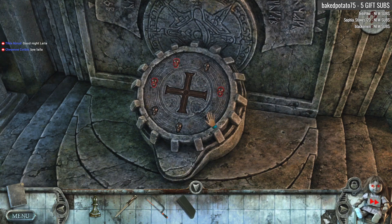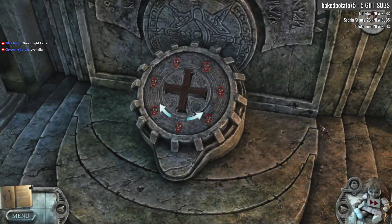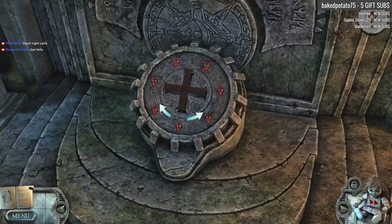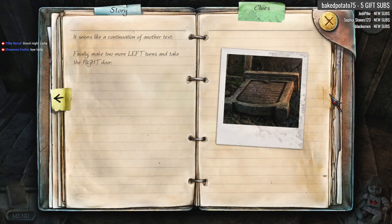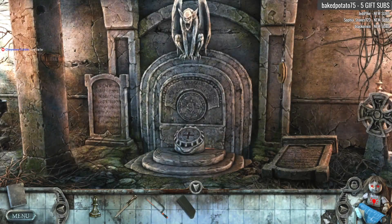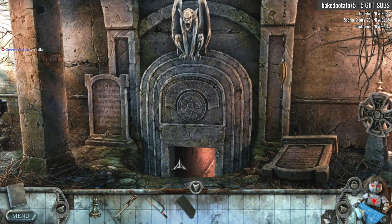Nope. Damn. I can get the first three. Bang, bang, bang, bang. We did it! Oh crap, I need this code now. So it is... two lefts, two rights. One. Two. One. Two. And then what's the rest of the code? Two lefts, and then the right door? Two. Two. What the heck is going on? Layers upon layers of secrets. Wow.